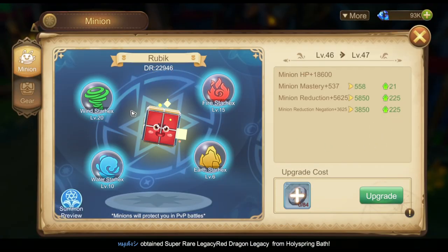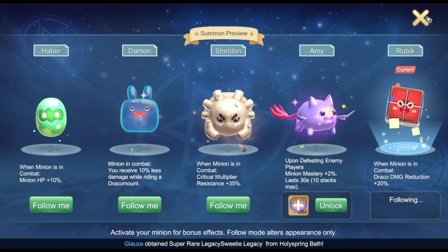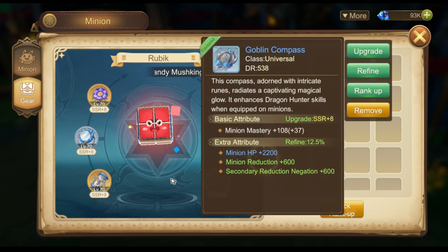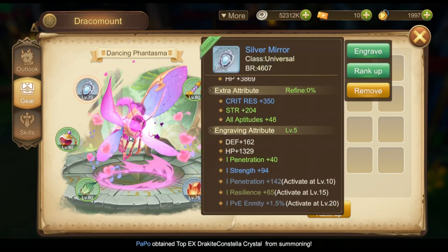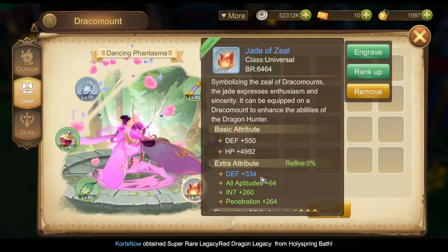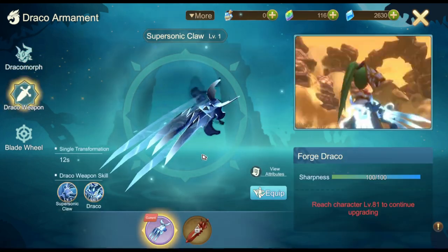Here is my minion and minion gear. Here is my drachomount. Draco armament — here are my skills, skill wheel, and magicite.